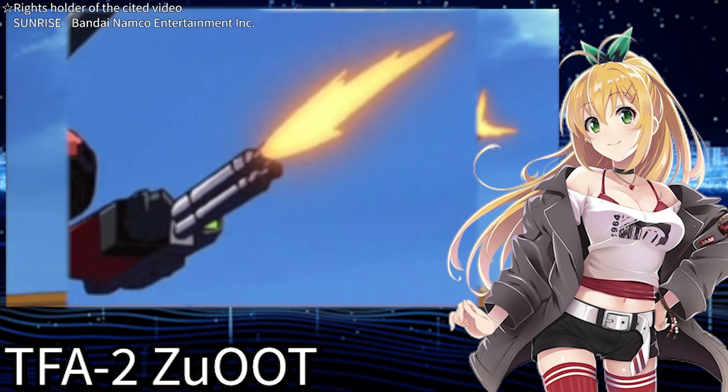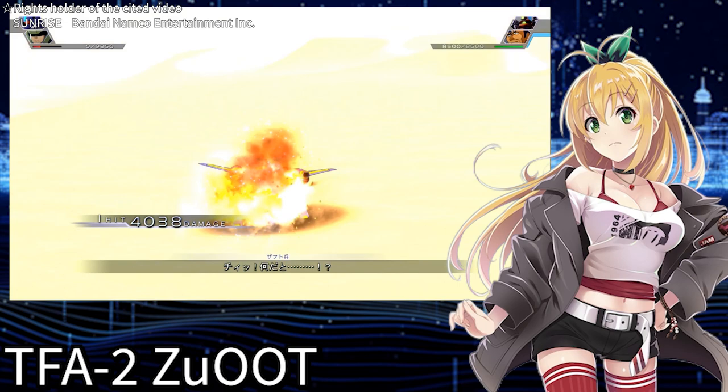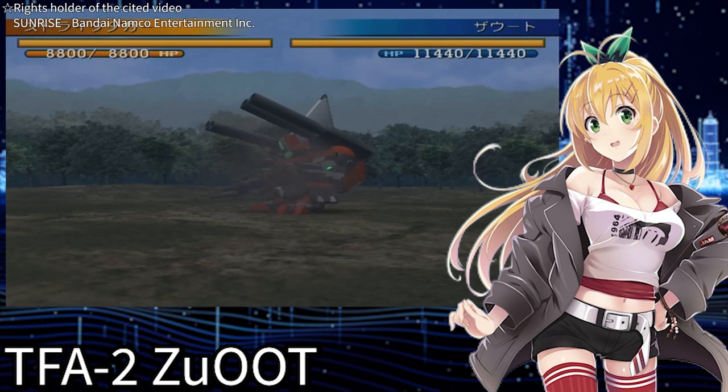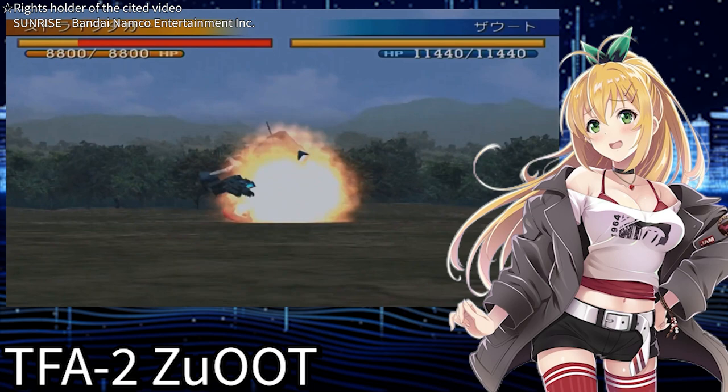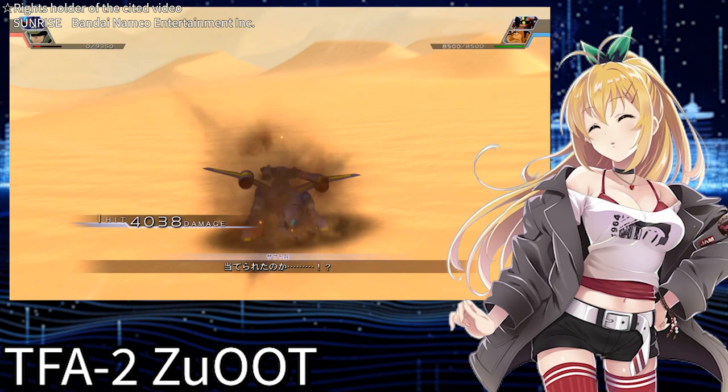Next, there's the twin secondary cannon, equipped on the left arm. This weapon is often used in anti-fighter and anti-mobile suit warfare. Its accuracy is described as pretty good — a somewhat ambiguous term — and its firepower is frequently described as decent. It might not be overwhelmingly powerful, but it's not so weak as to be useless. Considering that its successor, the Ga-Zoto, has different armaments altogether, it probably didn't play a significant role.